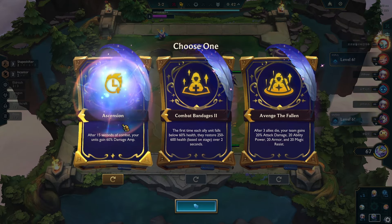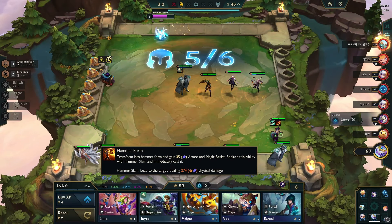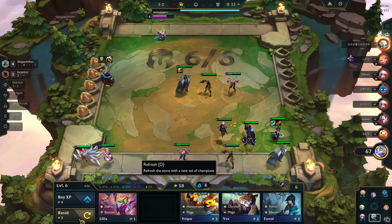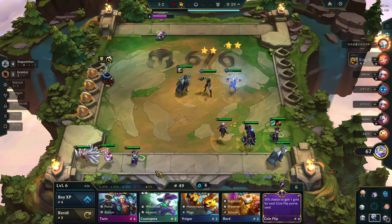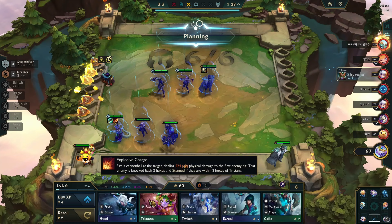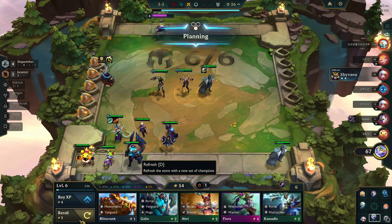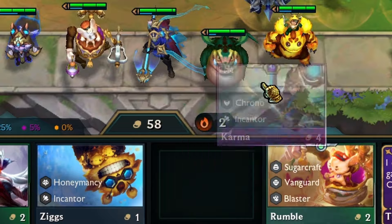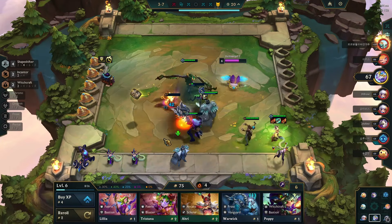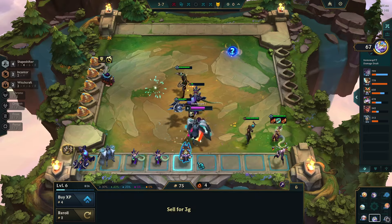For my second augment, I picked Ascension — another combat-based augment. At level 6, I activated 4 Shapeshifters and re-rolled for Cassiopeia copies. Most of my units became 2-star. I broke my 6-loss streak against the opponent who started it, stacked 50 gold, and rolled with the excess. An early Karma appeared in the shop, and my win streak continued to grow. I equipped another Rageblade on Cassiopeia from the items in the monster round.